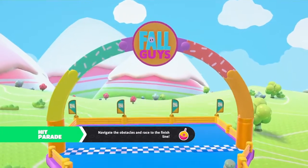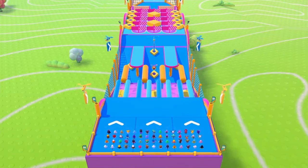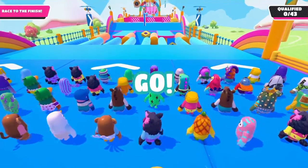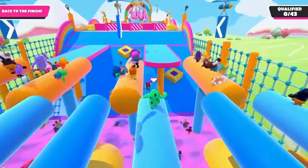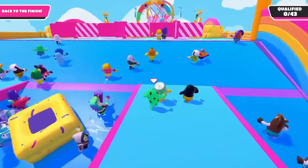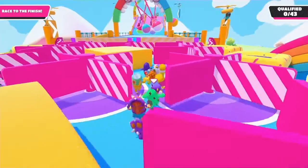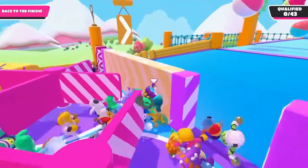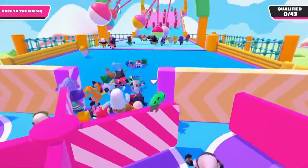Back to round one then, and we've got Hit Parade. Back on row three, which isn't great for these. Balance beams to start with. I might hang on a little bit — oh, nearly got pushed off. There we go. Let's follow a group through. I'm getting pushed around and I can't get through — I was in a perfect position right near the front, but I just got knocked around.